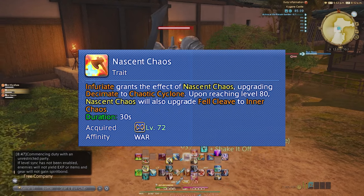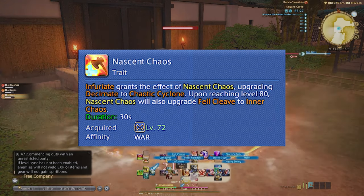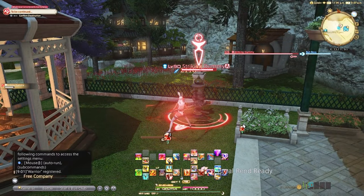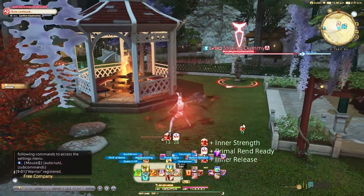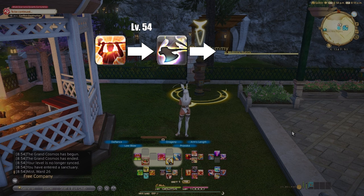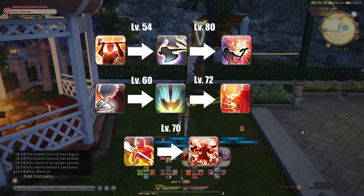At level 72, Infuriate gets an upgrade called Nascent Chaos for both your AoE and single target Beast Gauge spenders. For AoE, Decimate upgrades to Chaotic Cyclone, and Felcleave upgrades to Inner Chaos upon using Infuriate — it's essentially more damage potency. Before covering the level 90 rotation, note the ability replacement mechanic: Inner Beast turns into Felcleave, which turns into Inner Chaos. Steel Cyclone turns into Decimate, which turns into Chaotic Cyclone. And Berserk turns into Inner Release.